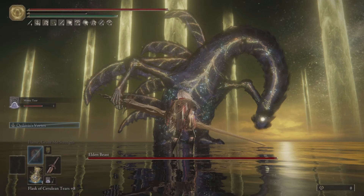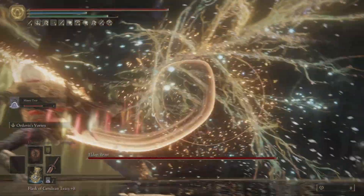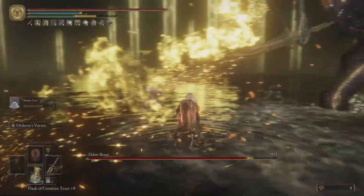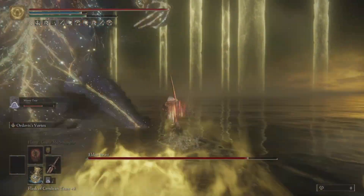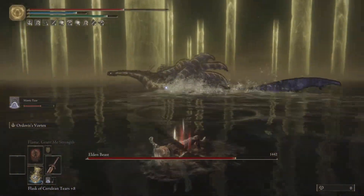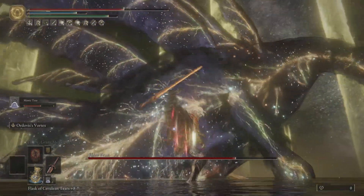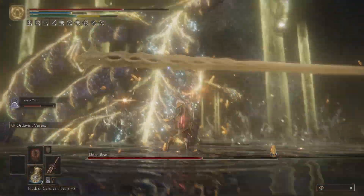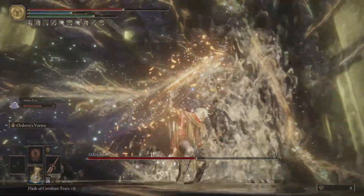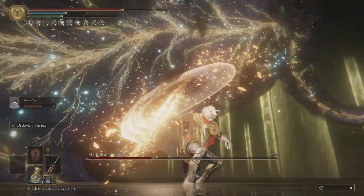There we go, Radagon is out of the way — we are ready for the Elden Beast. We didn't take our last sip, but okay, if we are a bit smart here, we can actually get our first poise damage on this guy. Look at that — this thing has got amazing poise damage!